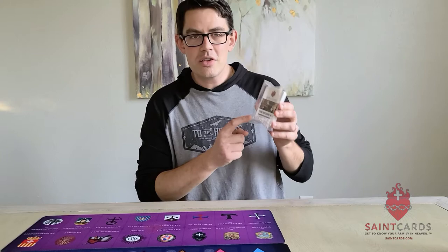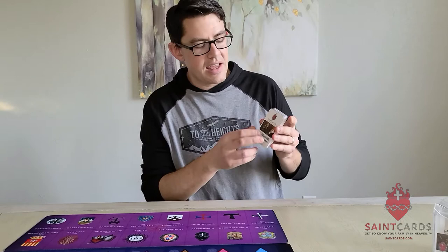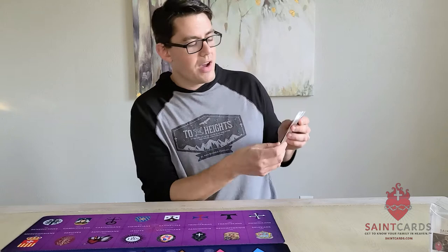Once you get your diamond treasures out and you've also got your cards, you're going to be able to see the rules as they lay out on the front card and on the back card. You've got a brand new Jesus card here, which we'll talk through.